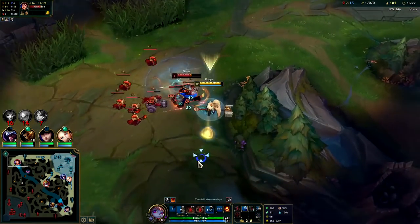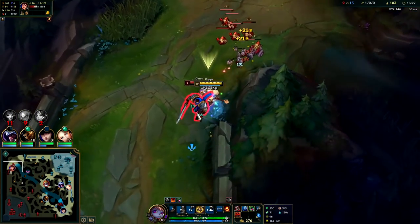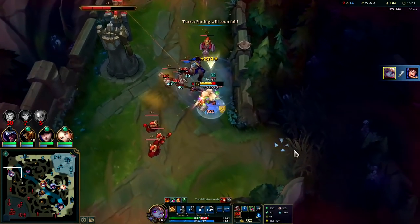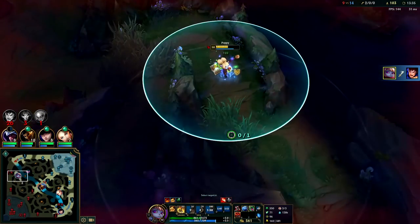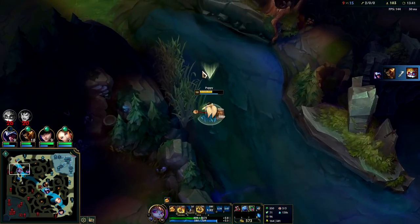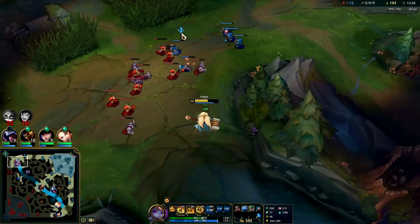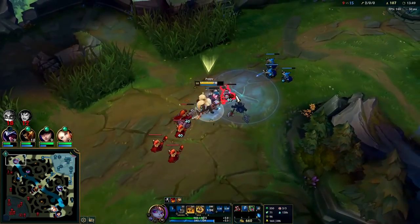He's literally dead now - he just killed himself. Auto attack Q, I'm going to ignite him. Yeah, he's dead. He was really, really greedy - he didn't respect the fact that I just spent my gold and that we both knew he'd already used his summoners. He probably thought he could trade and then leave, thinking Poppy can't heal the same way he can.